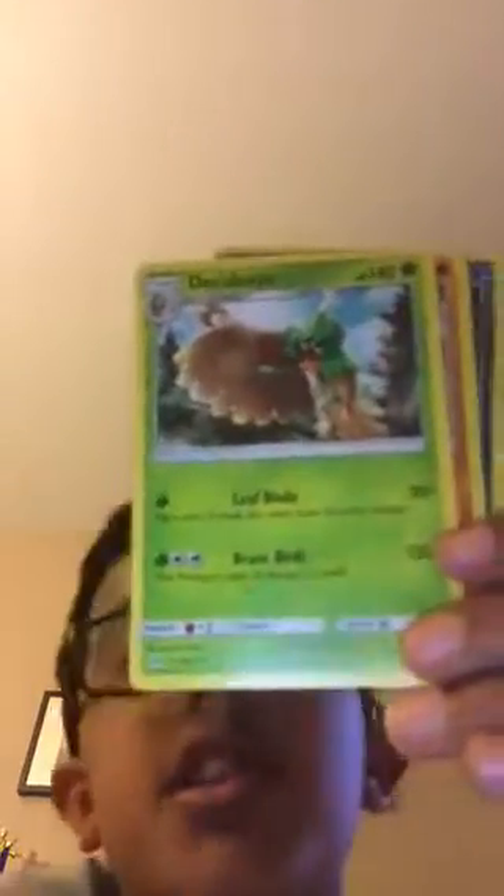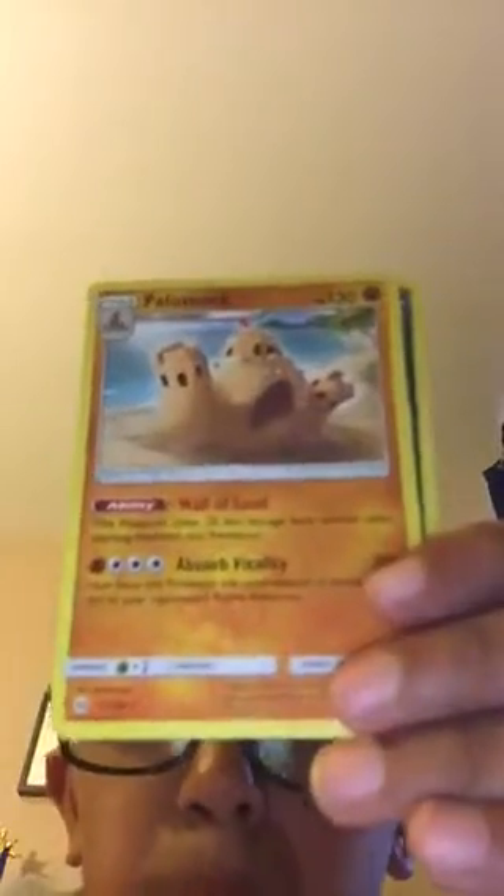And then we also have our Decidueye, which, for those of you who don't know, is the final evolution of Rowlet, which is the grass type starter in Pokemon Sun and Moon. And next we have a Palossand — it's pretty cool looking. He's a sandcastle Pokemon and he's a decent 120 or 130 HP actually, so something to work into. You guys probably don't want it though.